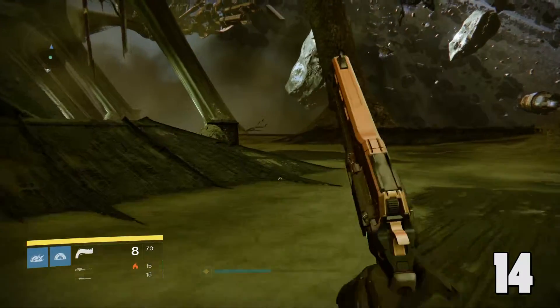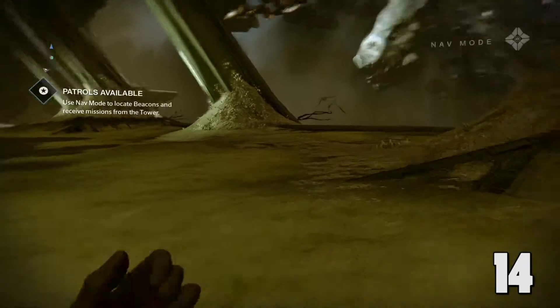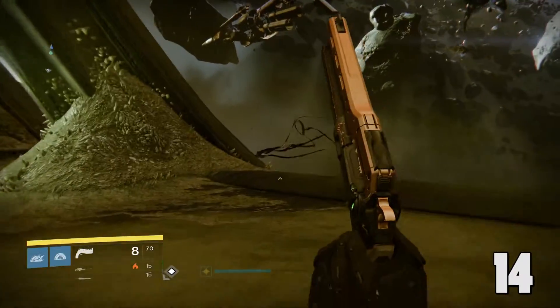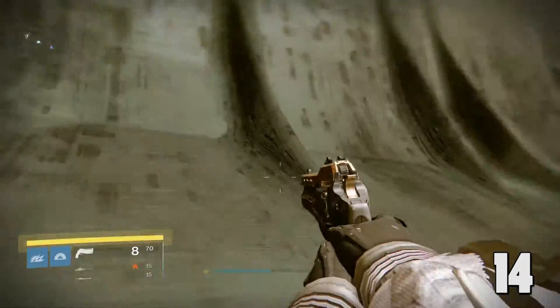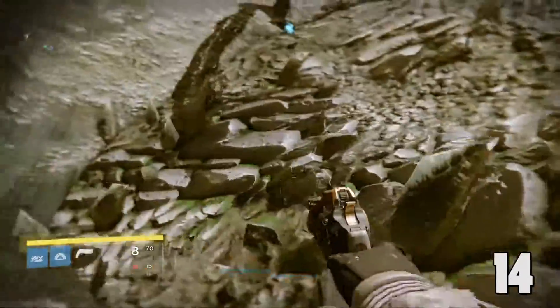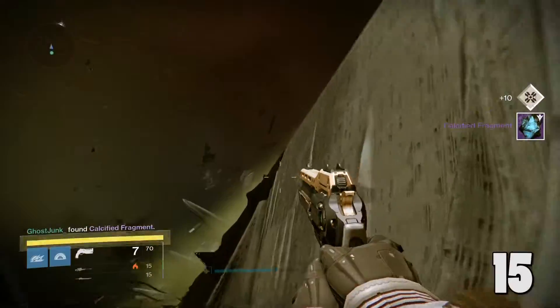Number 15: after the trench way, go straight and head in towards where we had the story mode missions, the very first one. You're going to want to drop down the ledge — surprisingly, you will not die. Look for that pile of bones and rubble over there, and it'll be sitting at the very top. That is calcified fragment number 15.